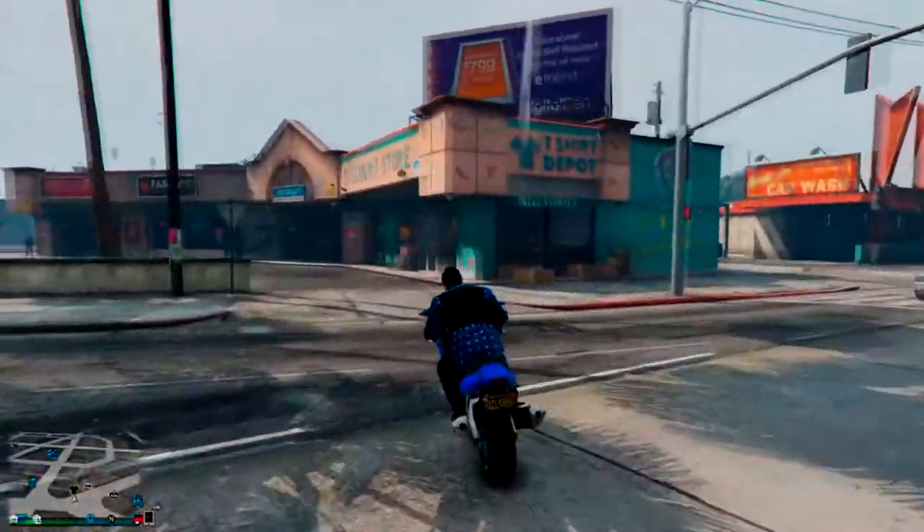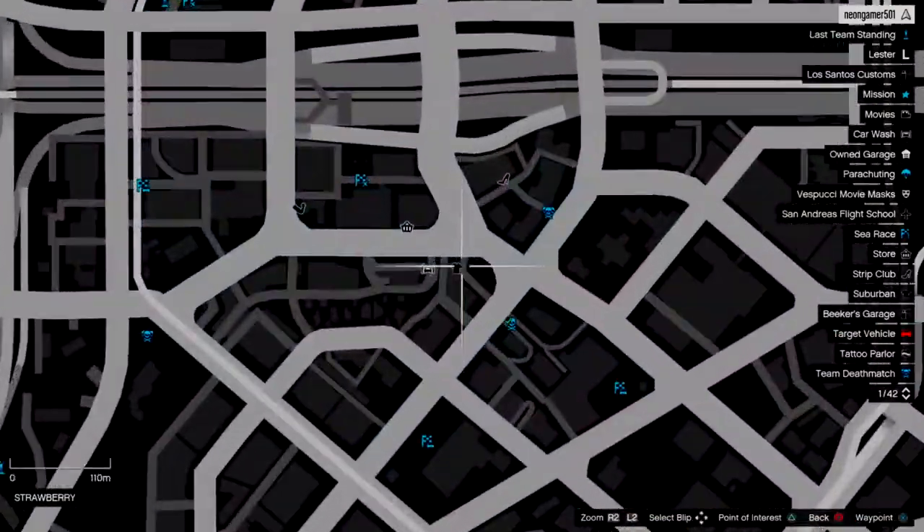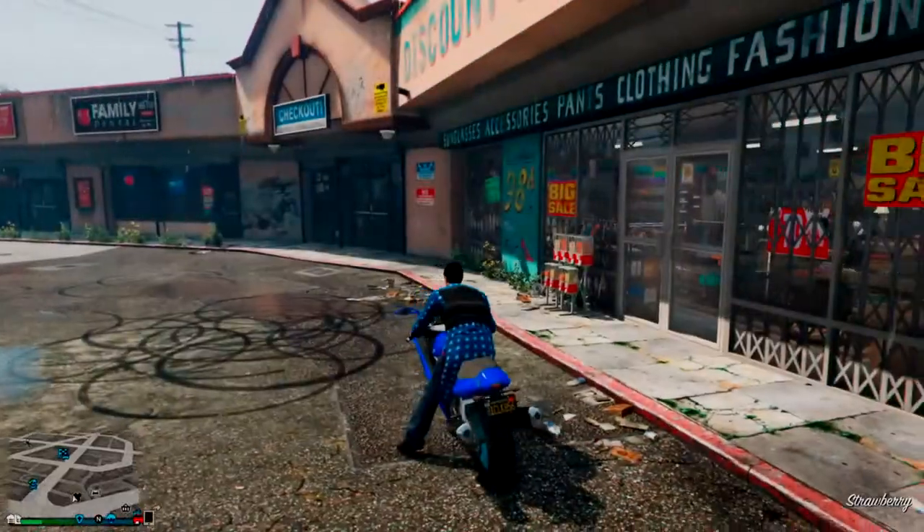If you want to get the Fly School helmet on any outfit you want, you just want to come to this clothing store on the map, then you just want to enter it.